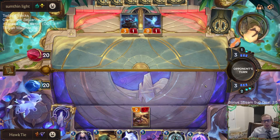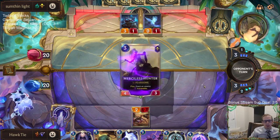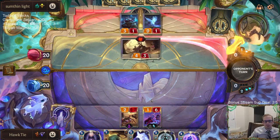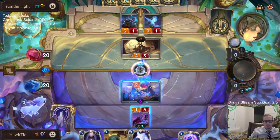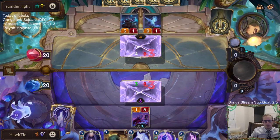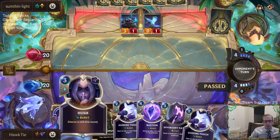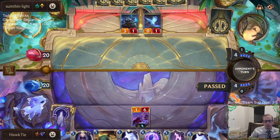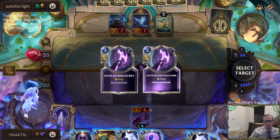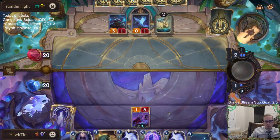Our best card to find is Star Spring. I don't think they're going to play any landmark removal. Star Spring or Tom Kench, but probably Star Spring. That's not Star Spring, but that can find Star Spring. I don't think I'll do much else this round — I kind of need Star Spring in play first. Three mana — I'm just going to draw the landmark first. We'll just sit back and hang out.